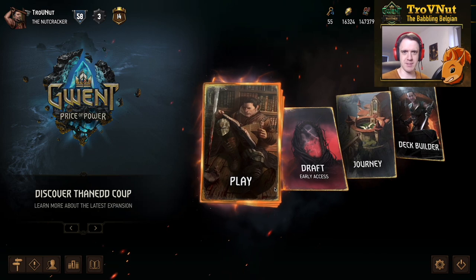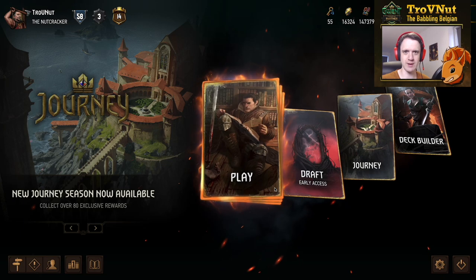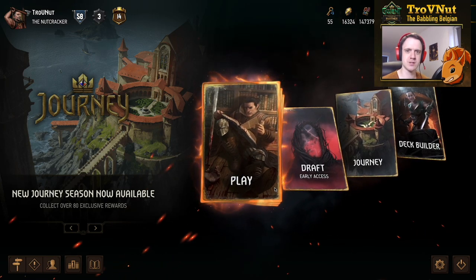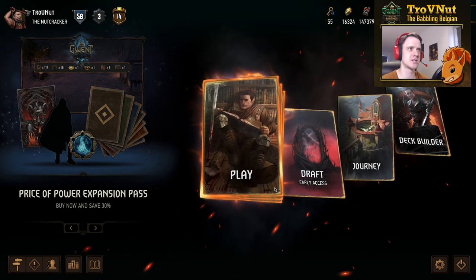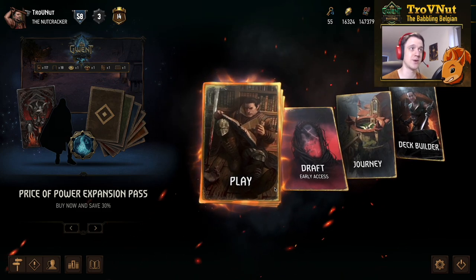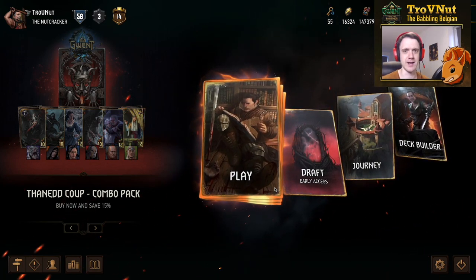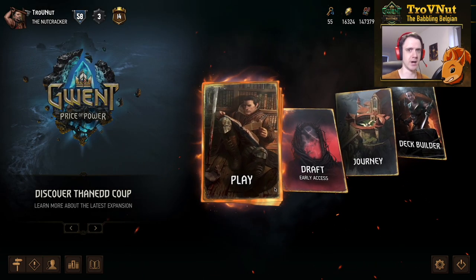Hey, what's up everybody! My name is Trofinita and welcome back to Gwent: The G Show, where we talk about interesting decks to play around with. We're back with a faction that has been the strongest faction of them all for quite a few months now, and that definitely didn't change with the Tenet Coup expansion, because Syndicate actually got quite a few good cards added to their card pool. Especially since it also benefits the bounty archetype, which is even better just for your Line Pockets deck — and that's exactly what we're going to be checking out today as we take a look at the Money Hunters deck.